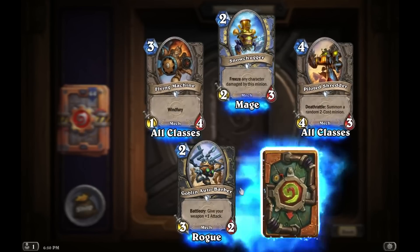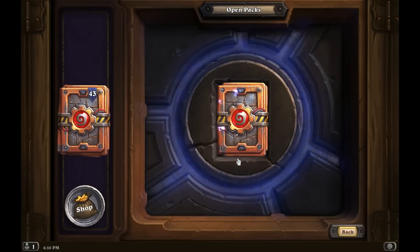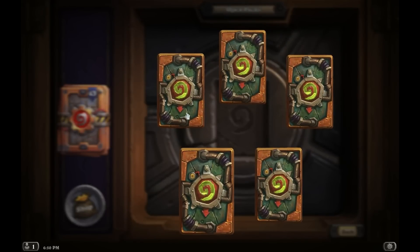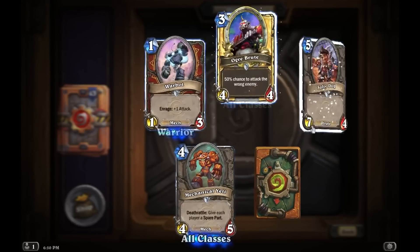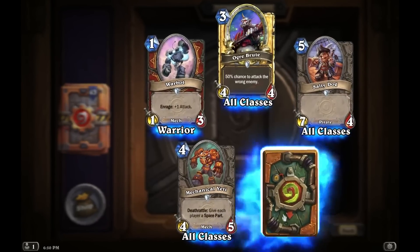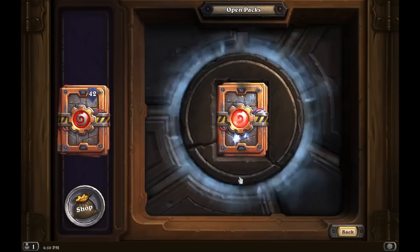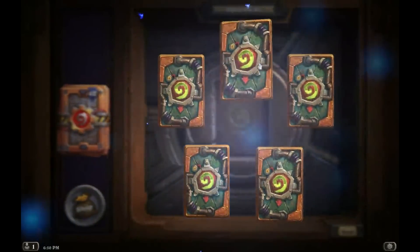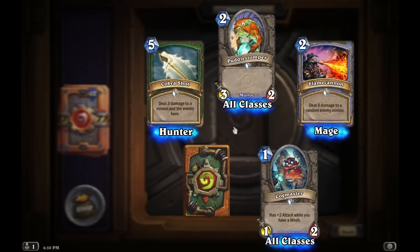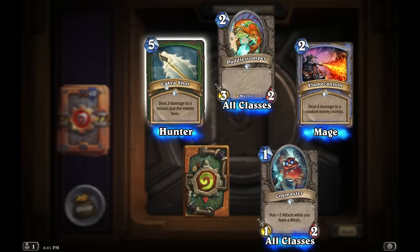Pilot Shredder — that's going to be a nice card to use. Another Soot Spewer. Let's hope we don't see a bunch of repeats. If I do get a bunch of repeats, at the very least I'd get dust. Golden common. Another Mechanical Yeti — Yeti 2.0. Grove Tender. Wow, I'm having some bad luck so far. Deal 3 damage to a minion and enemy hero — I think that's a little over-costed.